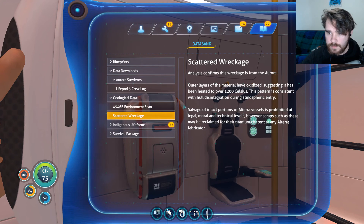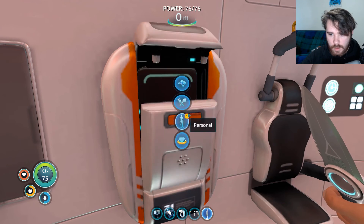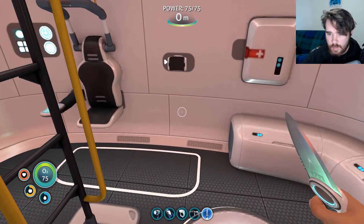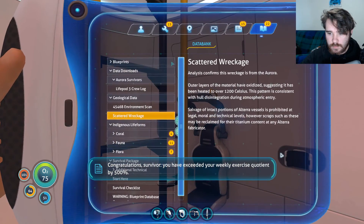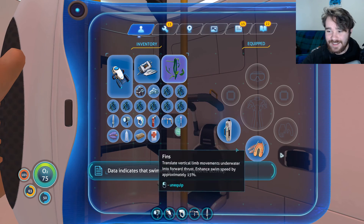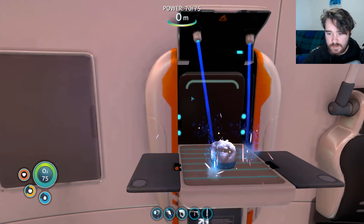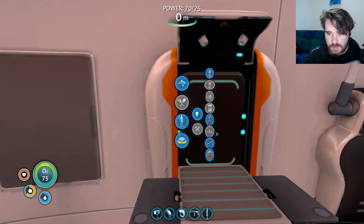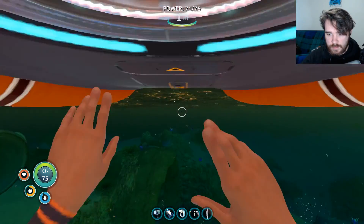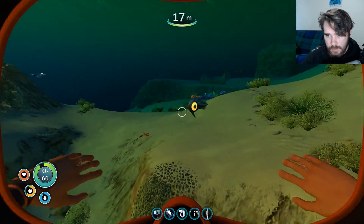Scattered wreckage. What did we find? Compass — we need a wiring kit for that, which needs two silver ore. That's kind of where we're at — we need two silver ore. 'Congratulations survivor, you have exceeded your weekly exercise quotient by 500%. Data indicates swimming was your favorite activity. Be sure to vary your routine for uniform muscle development.' Right, thanks for that. Get some more filtered water — super easy to do. We need some food too. If I can catch one of these guys that'd be good food. There we go — that's probably enough food for right now.